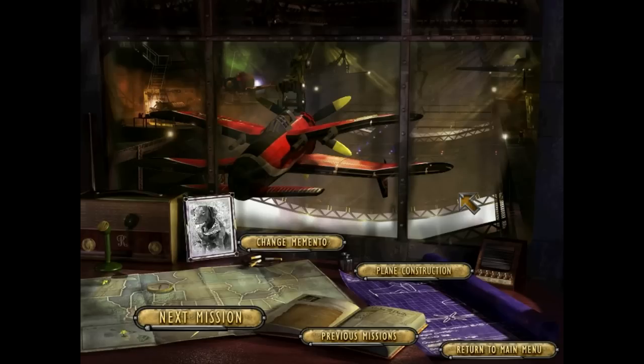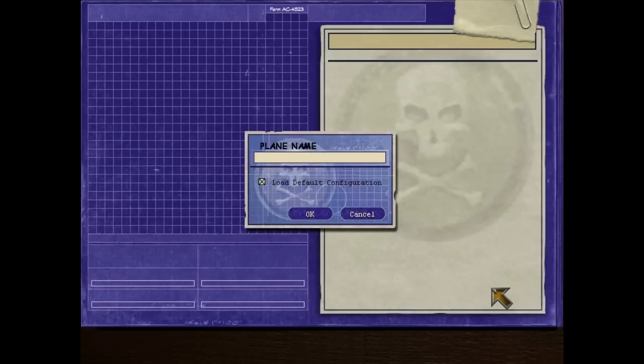Pacifica is of course the remains of Northern California, Washington, Oregon, and British Columbia, so if absolutely nothing else it'll be very scenic over there. Now we can go mess with our planes now that we finally made some money. Let's open this up — in order to make a plane you have to come up with a name first. I'm not sure why that is, but I'll play with it.